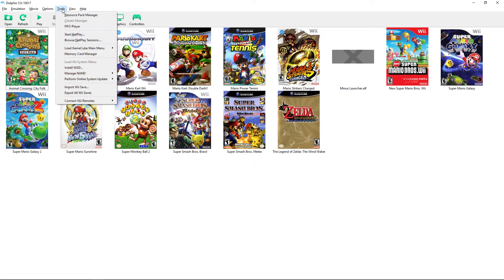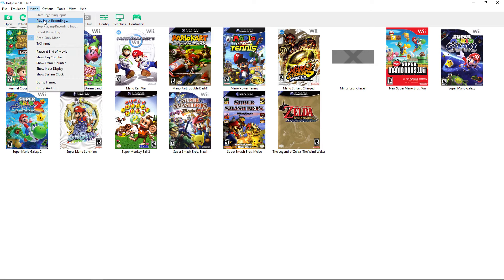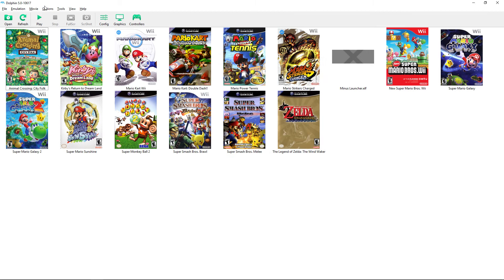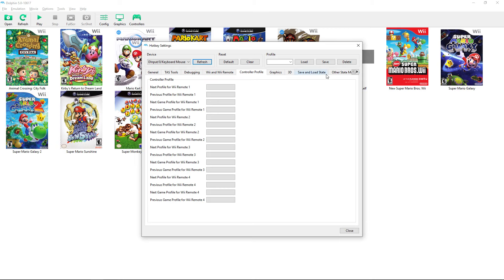From the File menu, you can open a game file directly if you haven't set up a game directory yet. Under Emulation you'll find save state slots — I'd highly recommend mapping save state save and load to hotkeys on your controller or keyboard so you can quickly save and restore progress.